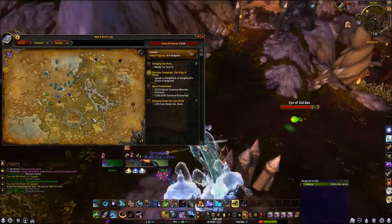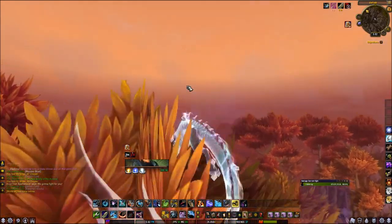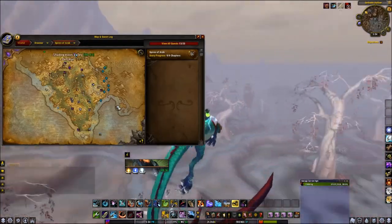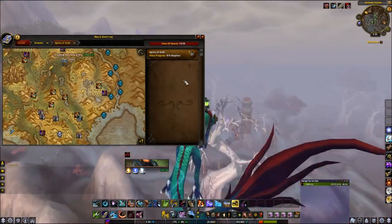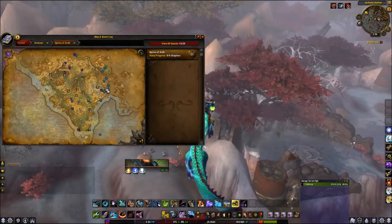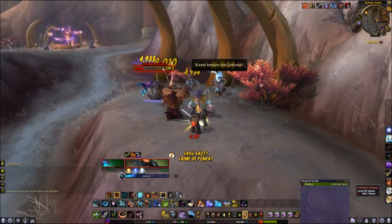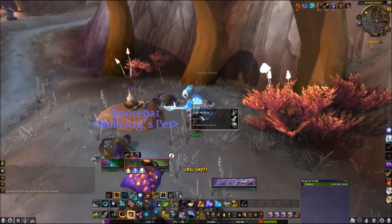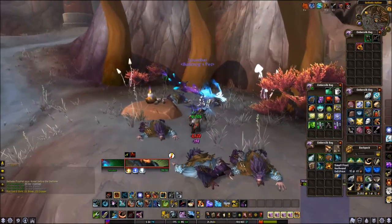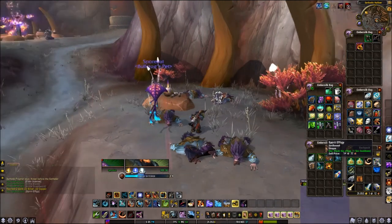Now we just have to hit the spider racks to get our next one, which is from an Arakkoa Prophet. See you guys at Spires of Arak. Alright, we're in Sethek Hollows — you can get here from Talon's Watch or just fly from Blind Scarcen. It's easy to find on the map. All you have to do is kill one of these Prophets. Once you do that you can craft the Spirit Effigy. Right there — I got the Spirit Effigy.